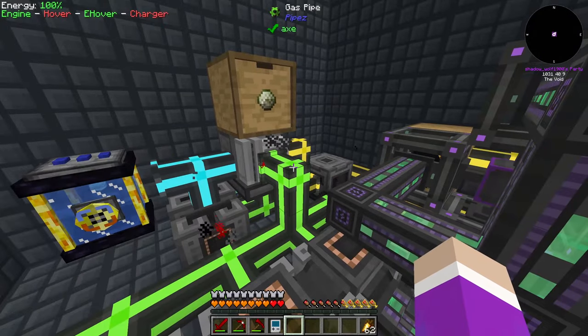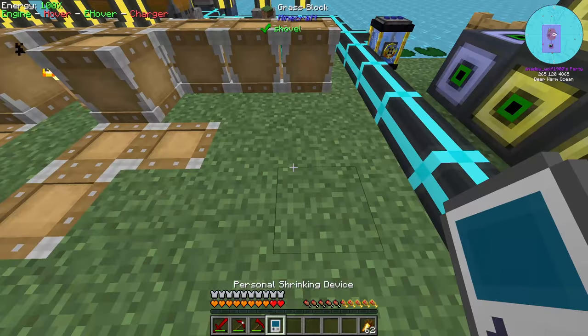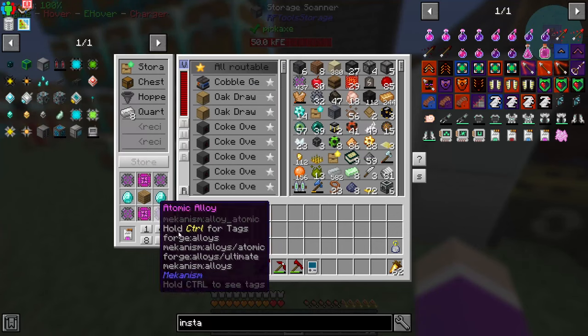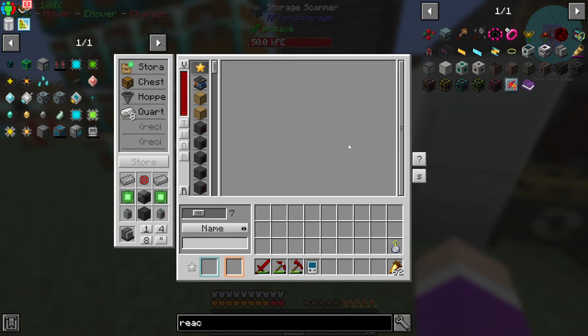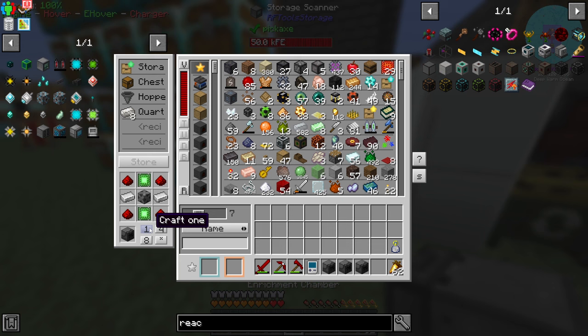We can free up space and flatten this more up against the wall so everything goes in through the top. Let's grab everything we need first. I don't want to do this for too long because I really want to get straight into our refined storage system. All we need to do is grab ourselves pressurized reaction chambers - so how many of these can I make?